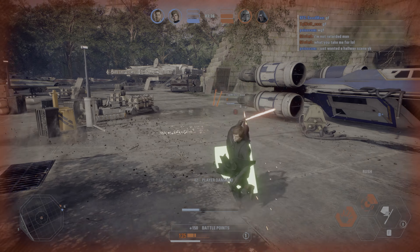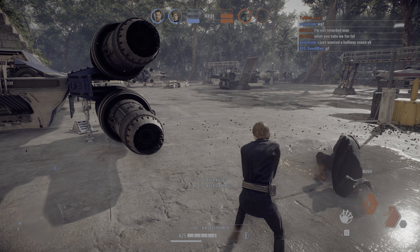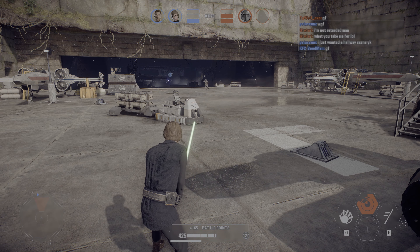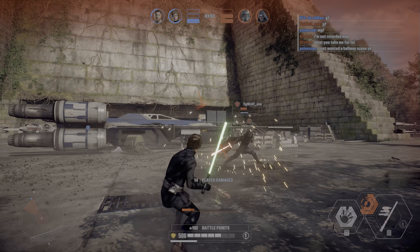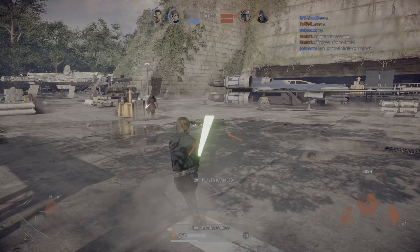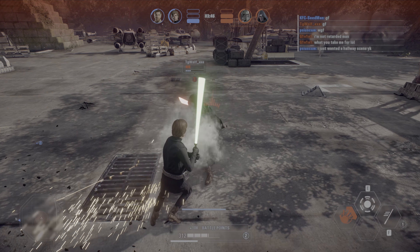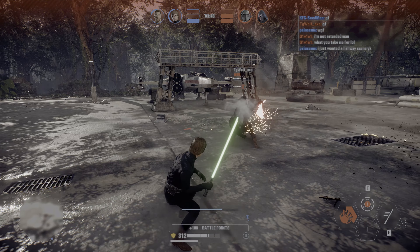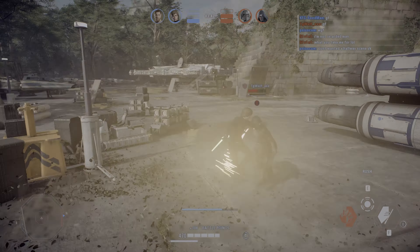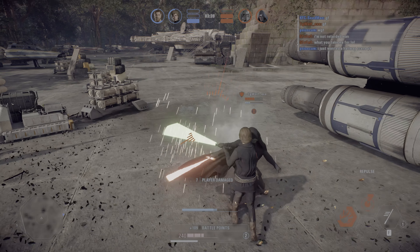We're just trading blows back and forth and I'm able to get his health very low. I get the final dash around him, but it was extremely close. I was being very stubborn and arrogant — I thought I had this guy no problem — but he proved me wrong. He was competent enough to take advantage of me not being at my best. Good game to you, sir — you almost got me and really caught me off guard.